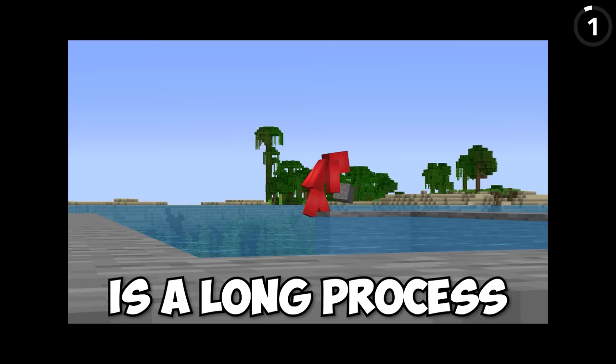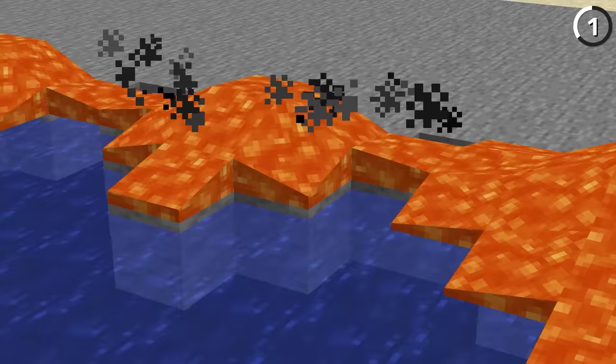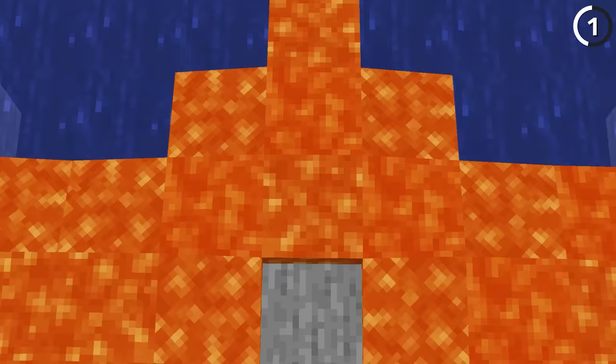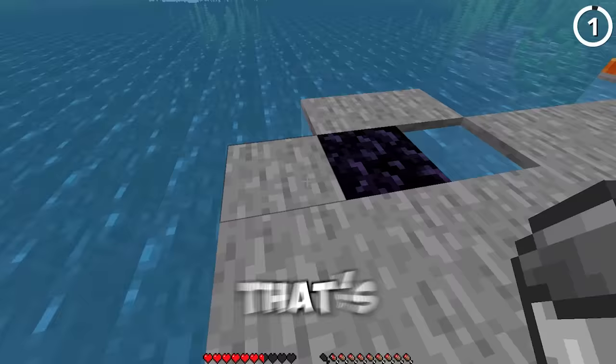Trying to build a platform in an ocean is a long process and it costs a lot of blocks. But we can throw all of that out the window as soon as we use a lava bucket. By just spilling out the hot stuff, we can convert large swaths of the water into stone — all without needing any silk touch, which is cheaper. Just make sure you don't misclick and accidentally convert one of them into obsidian. That's gonna be a real pain.